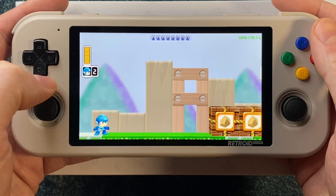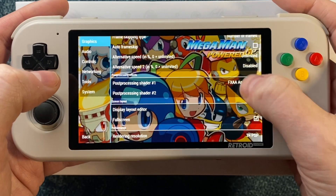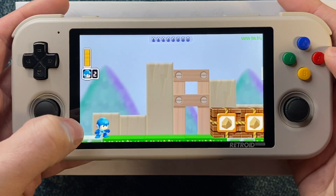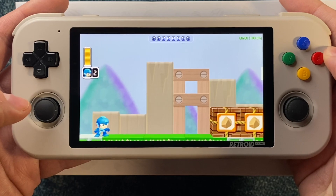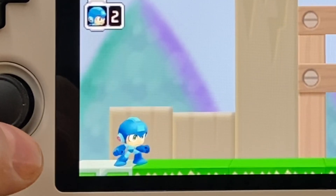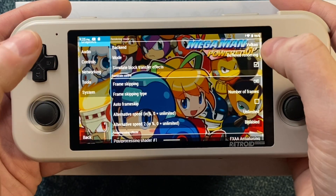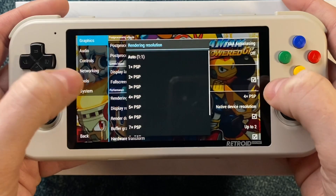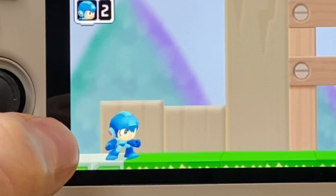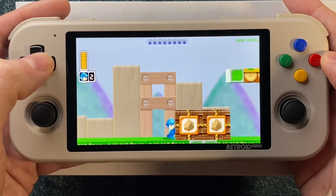We're going to start with Mega Man Powered Up just to show you how some of this texture filtering works. This game is not very demanding, so you can easily run it at 4x — I also tried it at 5x and it was fine. However, his mouth shimmers a bit at 4x. If we switch it back to 3x, the shimmering is actually quite a bit better. I assume it has something to do with downsampling the rendered image to the resolution of the screen. I do think overall it looks better at 3x, so might as well run it there.